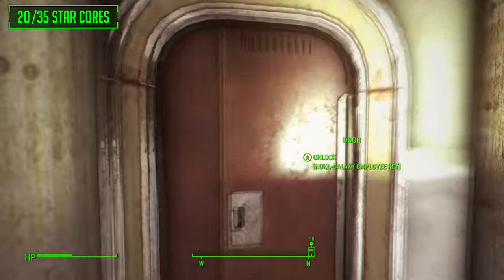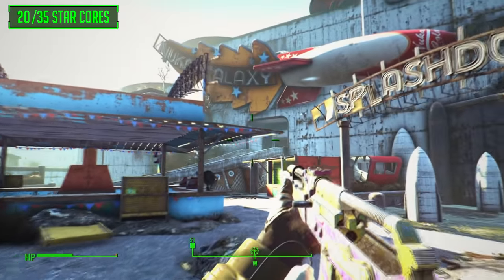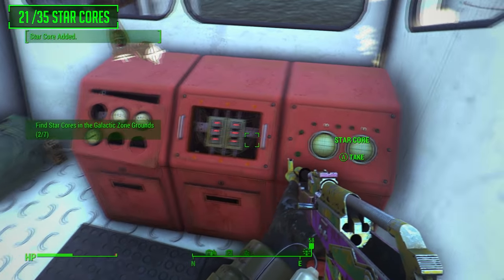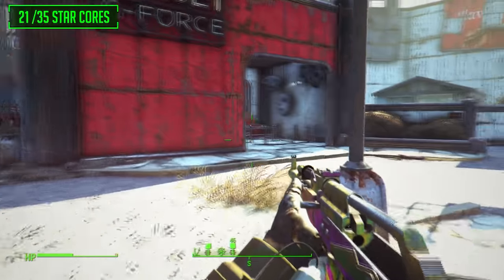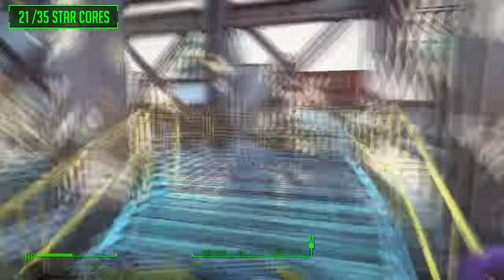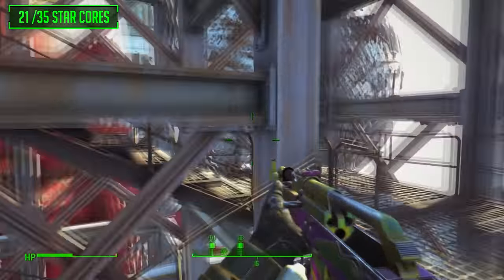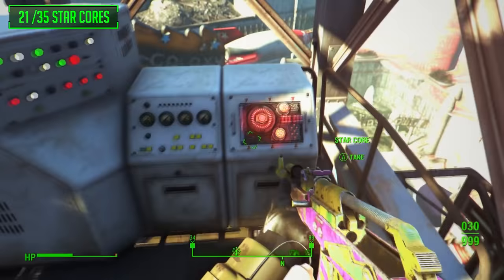This next part of the guide focuses on star cores from around the Galactic Zone map in general. The first one is just outside of Nuka Galaxy, to the right of the entrance — go to the little control room of the ride and there is the first star core. Turn around and head towards the Arc Jet G-Force ride for the second star core. Go all the way up the stairs and at the top of the ride, after killing all the creatures and robots, the next star core is located just to the left.